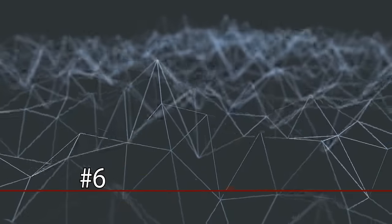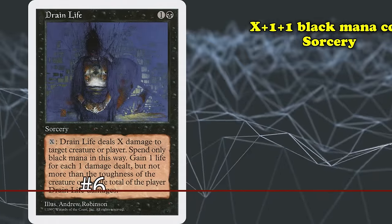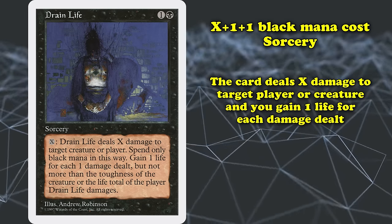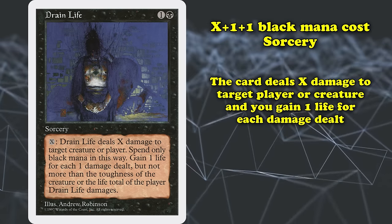And at number 6, we have Drain Life. This sorcery costs X black mana, as well as 1 generic and 1 more black mana. Drain Life deals X damage to any target, and you gain life equal to the damage dealt, but not more life than the player's life total, planeswalker's loyalty, or creature's toughness before Drain Life was cast.